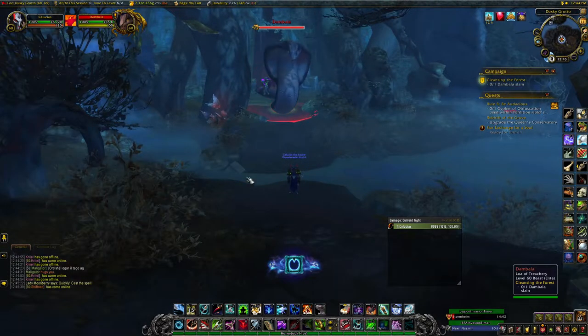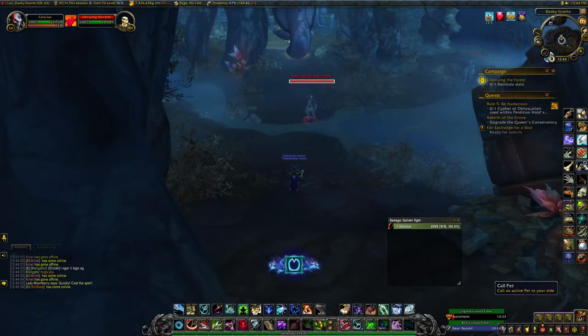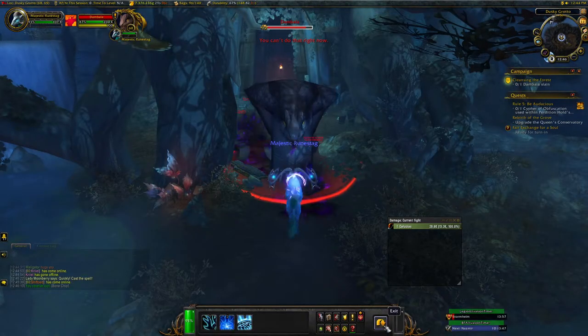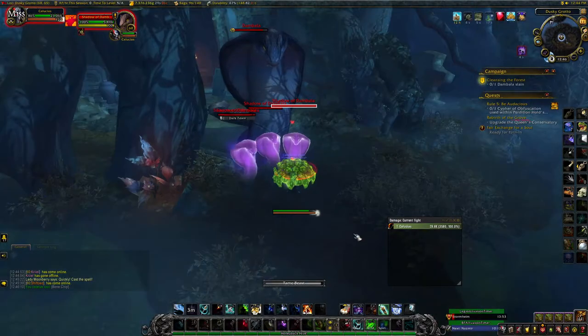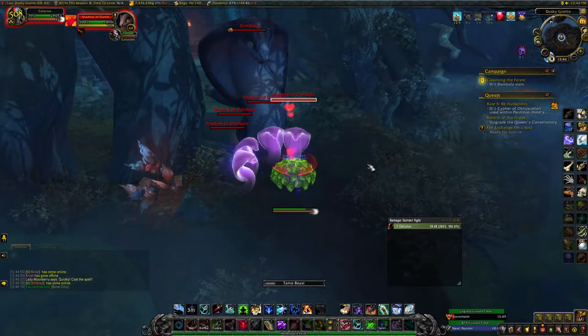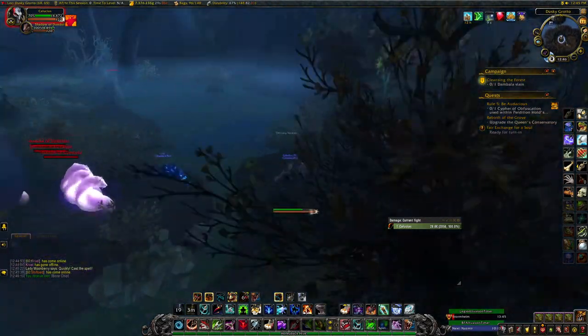As you see here, if you see someone attacking Dambala, that person is attacking a phased version of Dambala — so it's not mine, and you are still good to go for it. Let me take out this guy right here. Duplication images — get out of Stag form, pop turtle, click one of them, tame beast. Make sure, like I said, you have dismissed your pet prior to the fight. And he has been tamed — let's go!